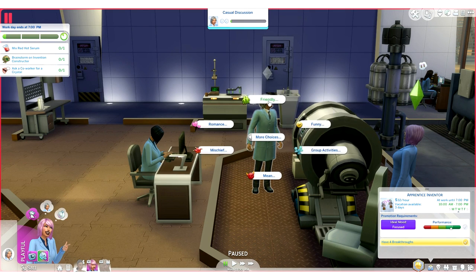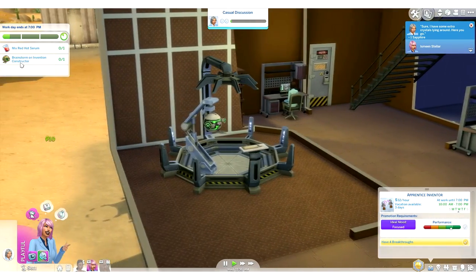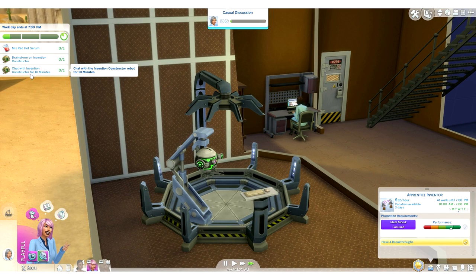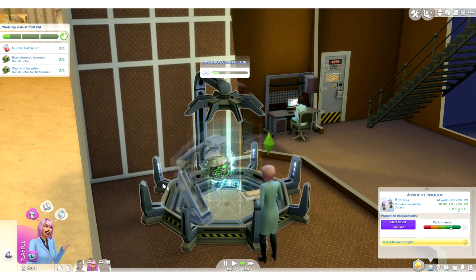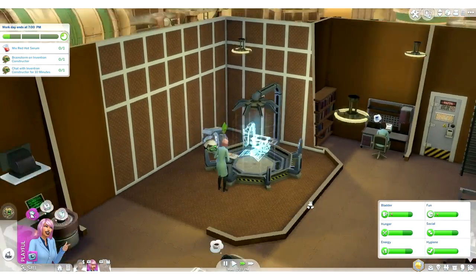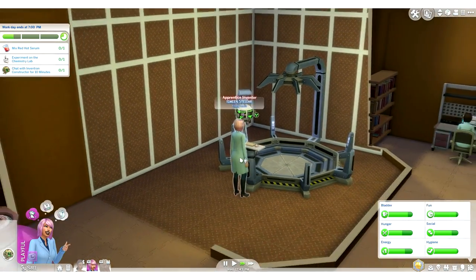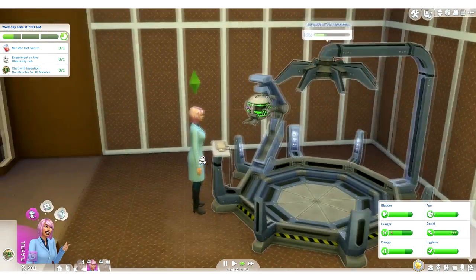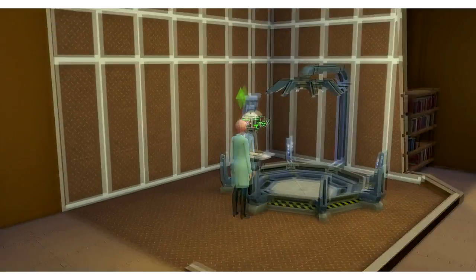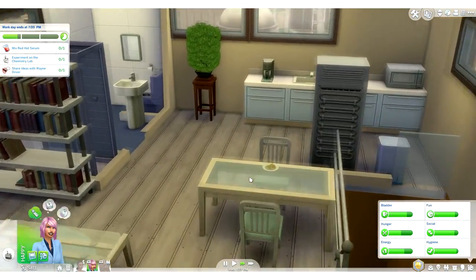Hello, man with grey hair and moustache — we are going to talk to you and I'd like to ask you for a crystal. Yes, we got one! Now let's brainstorm on the invention constructor. So we'll do that, and we need to chat with the invention constructor for 10 minutes. Stop that talking — you've got to talk with this little fella afterwards. She seems really happy. We could get some tucker in a bit. You've done enough brainstorming — then we have to do some experimentation.